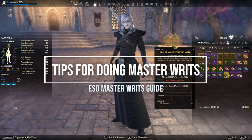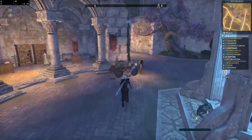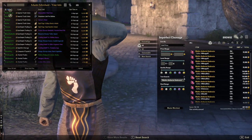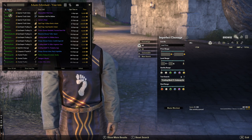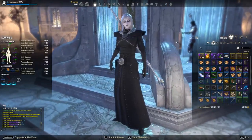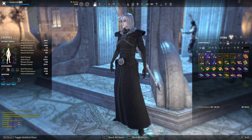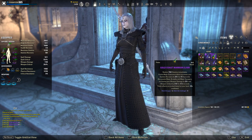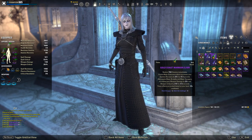Now let's go into tips for doing master writs efficiently. Since these can only be turned in to master writ merchants and not just any writ deposit box, the best approach is: look at the requirements to see what writs you're able to do, then consume each one by profession. If you're on PC NA, we have a guild hall with a ton of set tables. Otherwise find the sets on the map and map out the quickest path. Craft all the writs you've consumed, and note that for provisioning, alchemy, and enchanting you won't have to leave your Undaunted Enclave town — these can be done on regular tables. Once done, go to the master writ merchant and turn them all in.